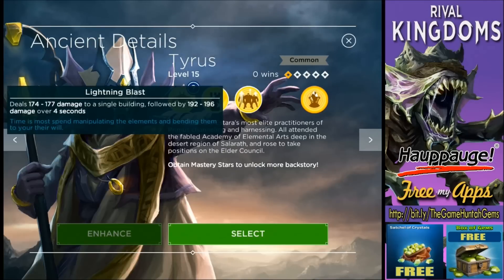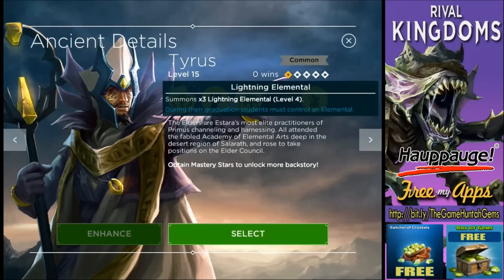The second ability is called Lightning Blast — deals 174 to 177 damage to a single building, followed by 182 to 186 damage over four seconds. That's a lot of damage to a single building, which could be really useful to bring down catapults, and then it continues dealing damage for another four seconds.